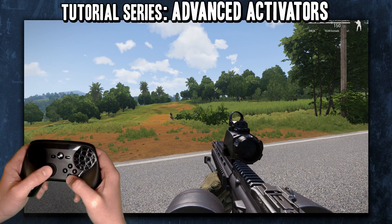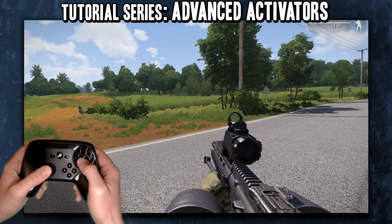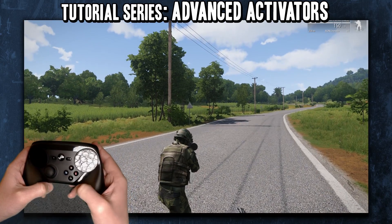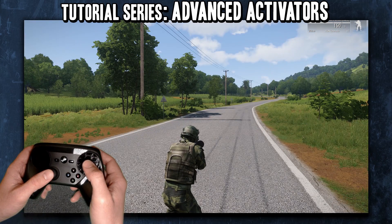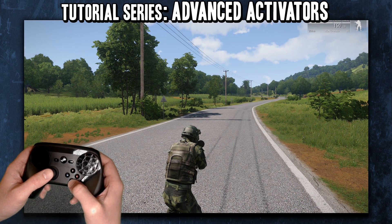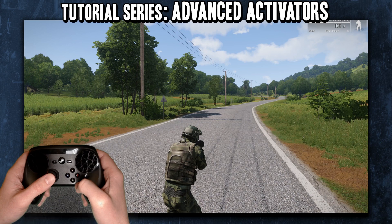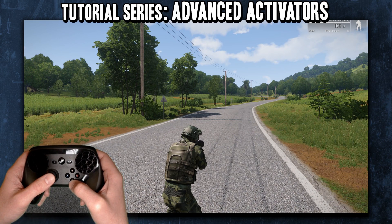Just as a basic overview: with activators, you can turn a toggle into a hold. In that first video, this game — you push one button and crouch — and through the activator, I showed how you can use that as a hold crouch. In a DayZ video, I did something more advanced, where I was using activators to create macro typing — to activate a function key to hold up my hands, and then it would also type 'I'm friendly, don't shoot' and enter, using start press, release press, and multi-key bindings.